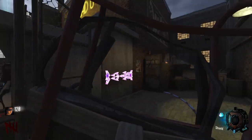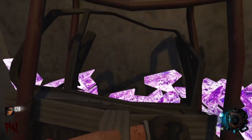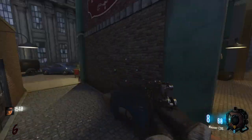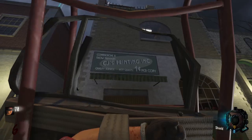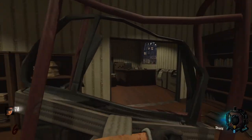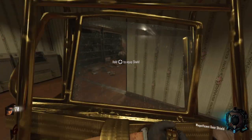Shield upgrade: melee the three rune symbols around the map and the shield will be upgraded. One is in the alley by the Juggernaut power switch. One is in the alleyway just past the grand hotel. One is in CJ's stall down by the docks. Once you do the last one, your shield will be automatically upgraded.